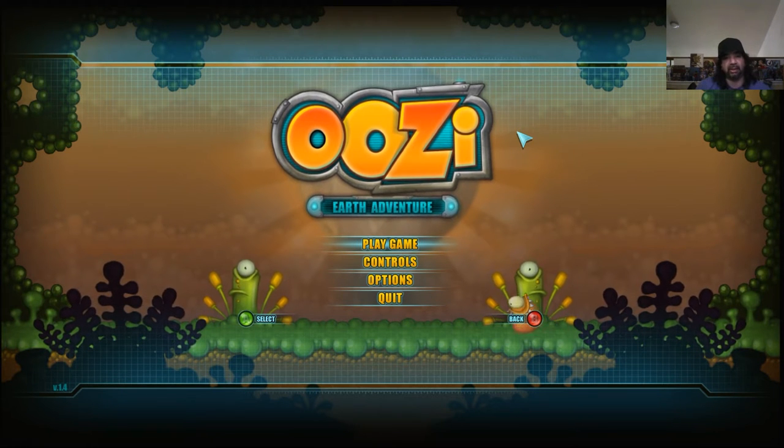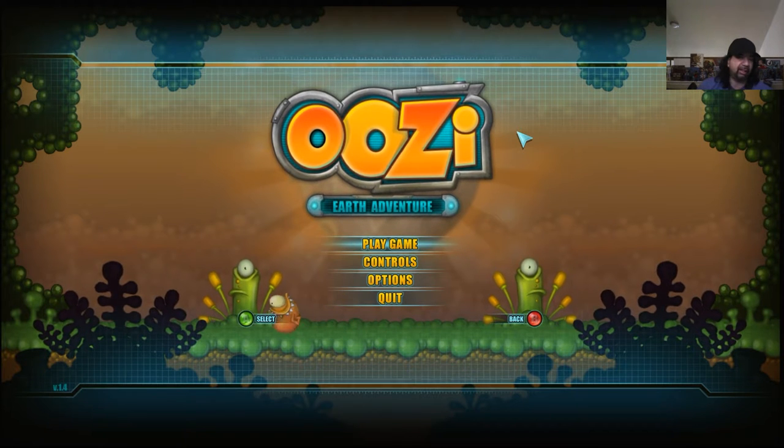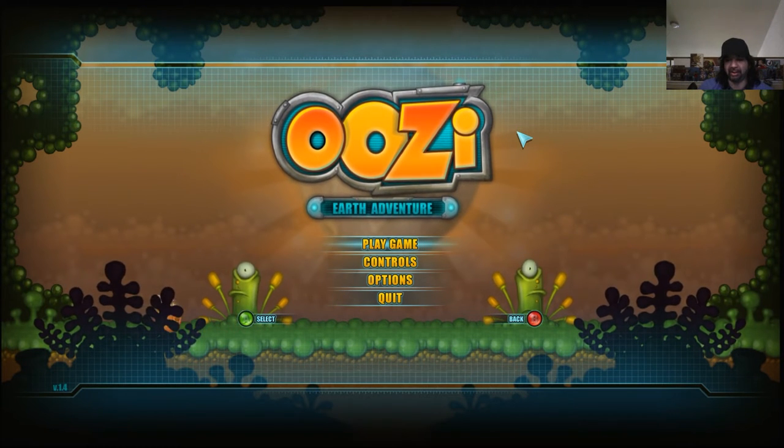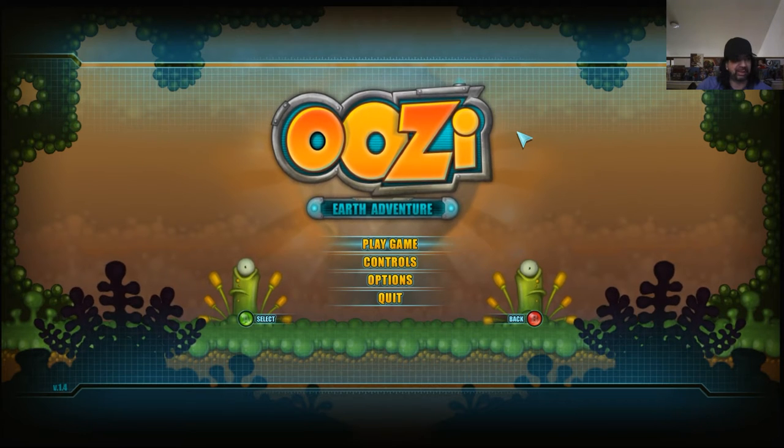Hey, welcome back to Triple R. Today we're going to take a look at the game called Uzi Earth Adventure. It's on Steam for $4.99. Pretty sure I got it for like a dollar — I was just not paying more than a dollar for this game. It looks good and plays good, it just gets boring kind of quickly. Let's take a look at it.